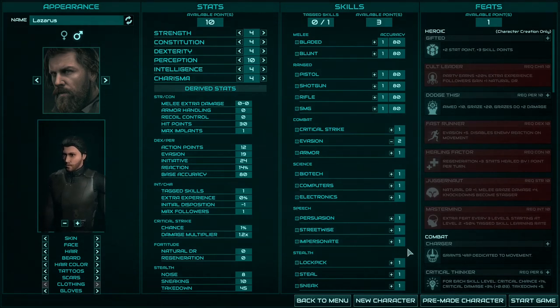Speech is not that important in this game because there will always be an option to resolve conversations in a good or bad way regardless. Stealth, on the other hand, is very important — sometimes combat outcomes will depend only on stealth. Look at the stealth tree: Lockpicking is absolutely essential, Steal lets you take so many things like medikits and implants, and Sneak is also very important. If you plan to play a stealthy character, put every point into this tree.